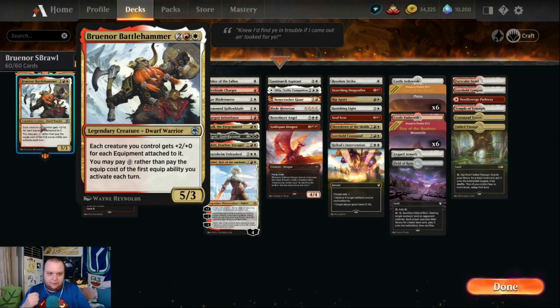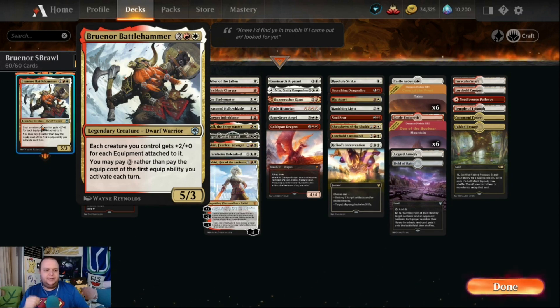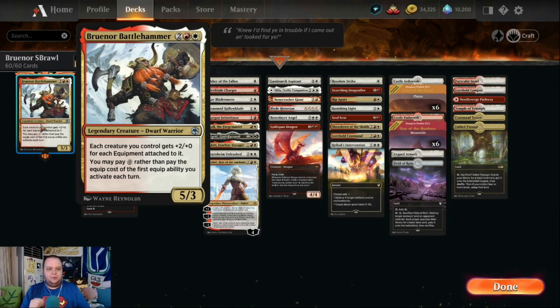Bruenor Battlehammer's ability: for each creature you control, it gets +2/+0 for each equipment attached to it, and you may pay zero rather than pay the equip cost for the first equip ability you activate each turn. We have a decent number of equipments along with things that support the equipment theme. Let's get into the cards.